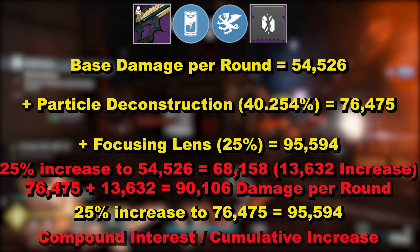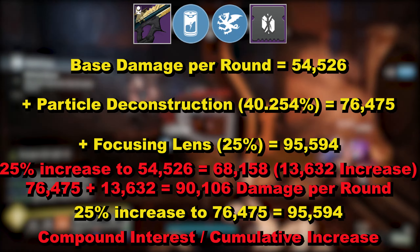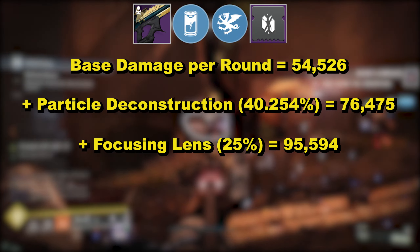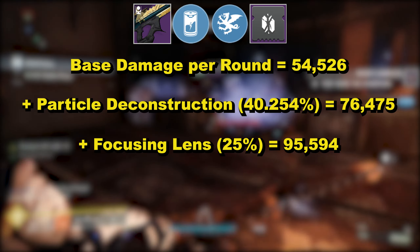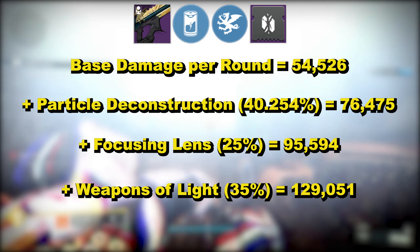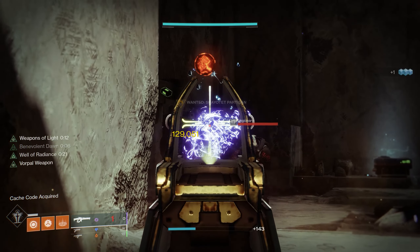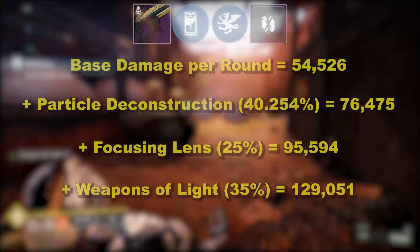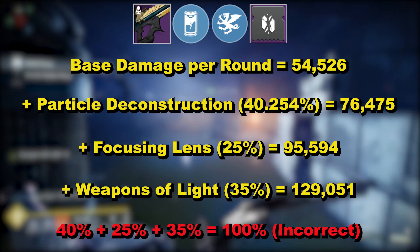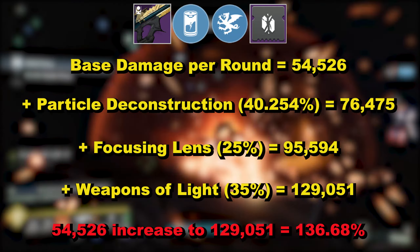Search online for compound interest if you want to understand this principle more. With that 25% buff from Focusing Lens, damage per round increases to 95,594. And finally Weapons of Light provides a 35% buff, again applied to the already increased number from Particle Deconstruction and Focusing Lens, bringing damage per round to 129,051. To add to the compounding point: adding the percentages up suggests around a 100% increase, but the actual increase from 54,526 to 129,051 is 136.7%.